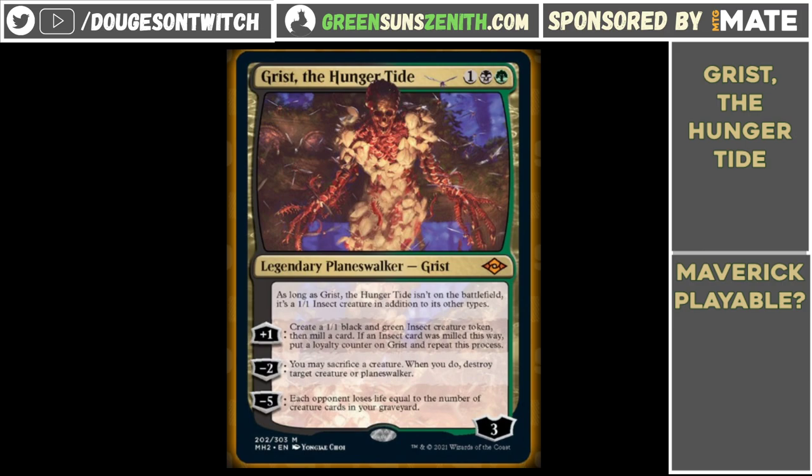The plus one: you create a 1/1 black and green insect creature token, then mill a card. If an insect card was milled this way, you put a loyalty counter on Grist and repeat the process. I don't see the second part being relevant for Maverick, which doesn't really run insect creatures, so you're pretty much getting a 1/1 and milling a card. The 1/1 is nice because in a Maverick build with something like Stoneforge Mystic, you can turn those small creatures into real threats. As a sort of Bitterblossom-type effect, the 1/1s by themselves might not be great, but once you get four or five going, it's something your opponent will have to answer — and if they're spending spells on creatures you just created, you're going to get some advantage there.